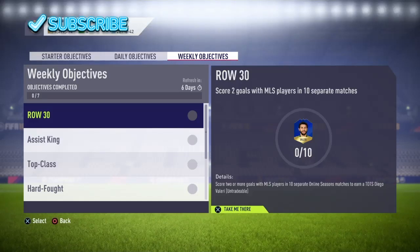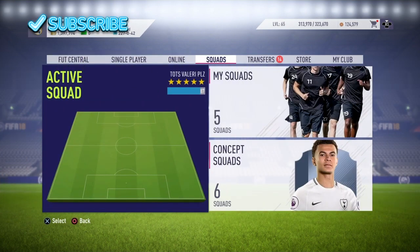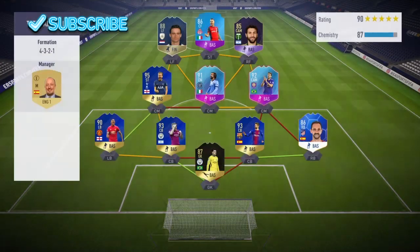Welcome to another FIFA 18 video. Today I'm going to be telling you how you can get the Rest of the World Team of the Season card, which is the Valeri card from the MLS. You can get him from the weekly objectives by scoring two goals with MLS players in 10 different matches in online seasons. Now I'm going to tell you how you can get this the fastest way possible.